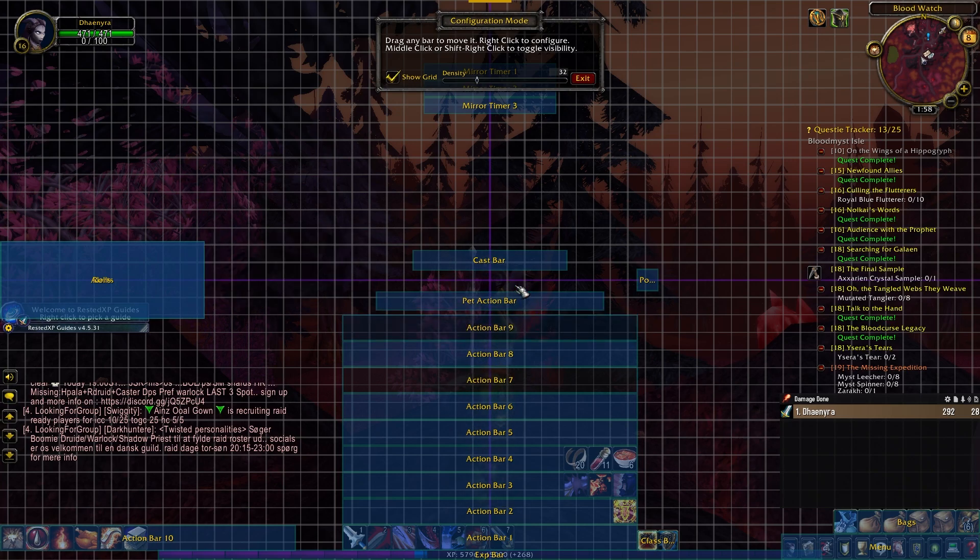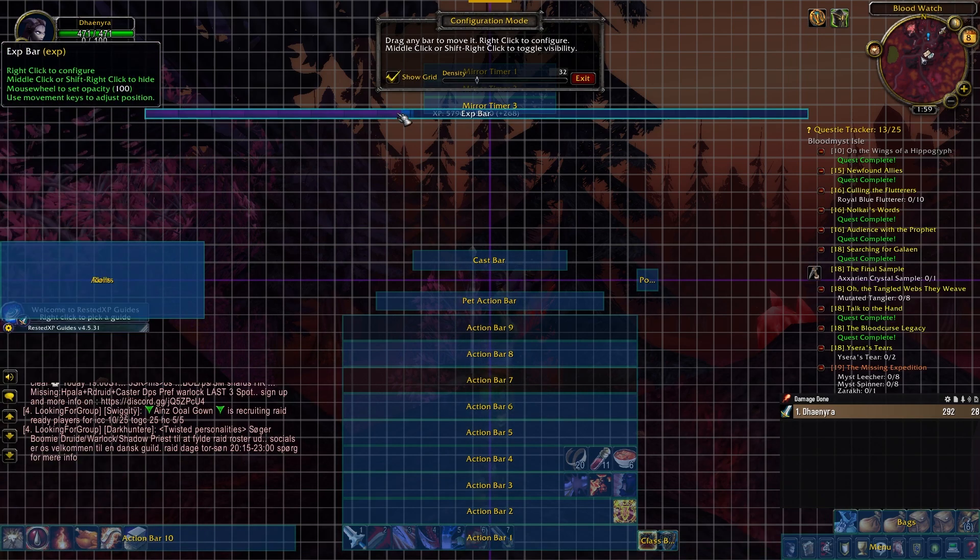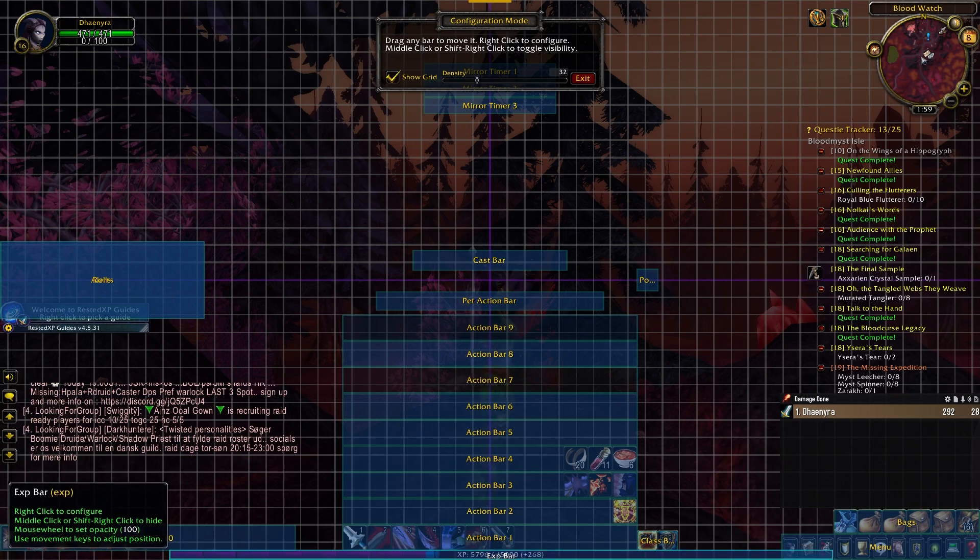You don't have to do it the way I did — you can do it however you want. If you want your bars on the top left, top right, or bottom right, it's up to you. You can also pick up the XP bar and put it wherever you want. This mod is so good and I would highly recommend it if you want a clean UI in Classic WoW.